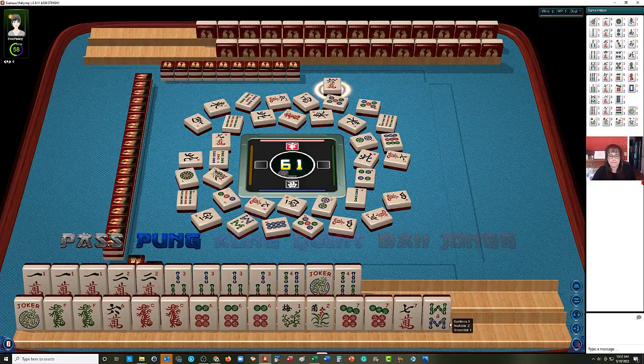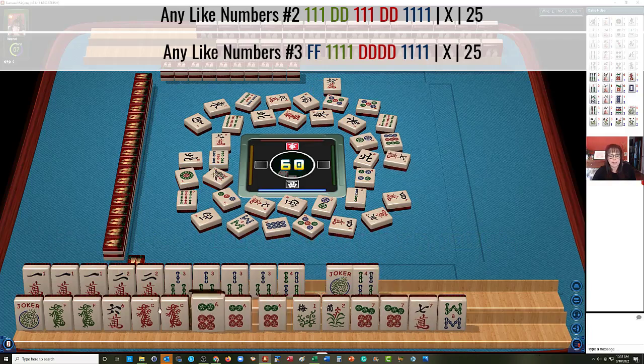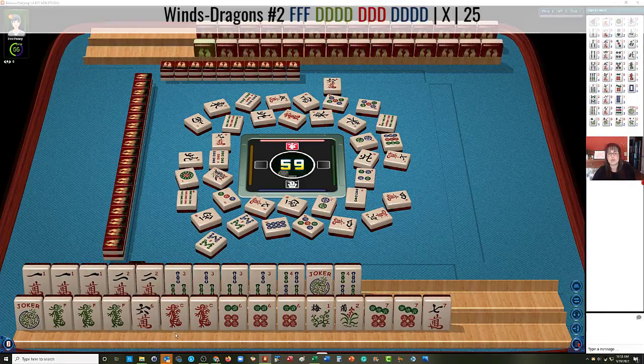Six characters — that's one of our tiles. Let's pass. There's a green dragon — we'll think about that. Let's let this eight go. Eight bamboos. Only one dragon is out — the red dragon. If we get white dragons, I would consider switching to the dragon hand.